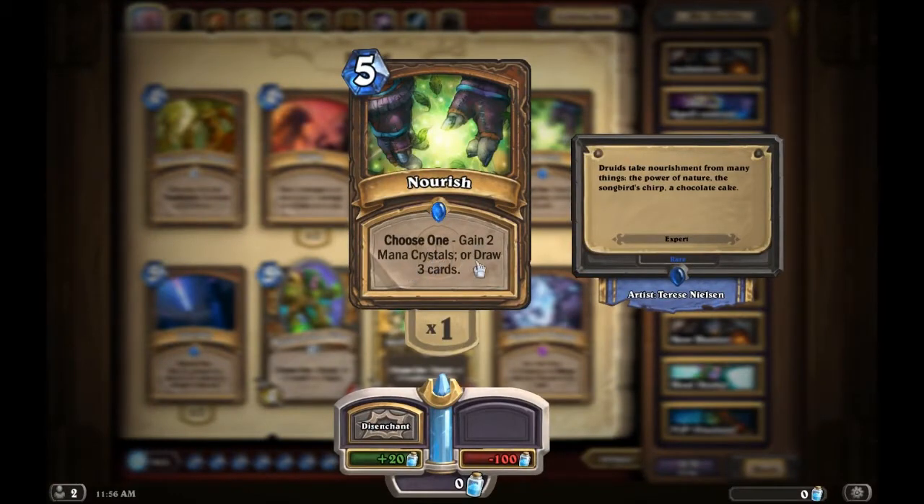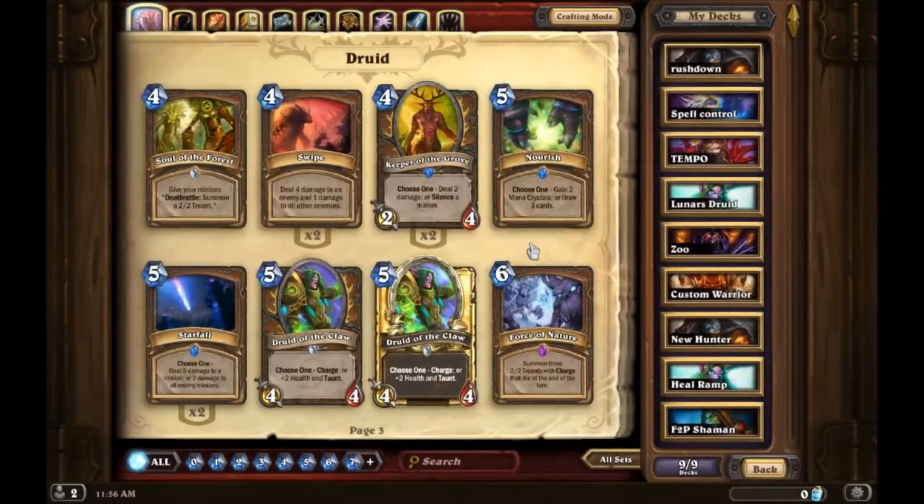Nourish is a really good card. I never use it to gain the two mana crystals — I always use it to draw the three cards, because by turn five I really don't need any extra mana crystals since I have other things to play on turn six and seven.